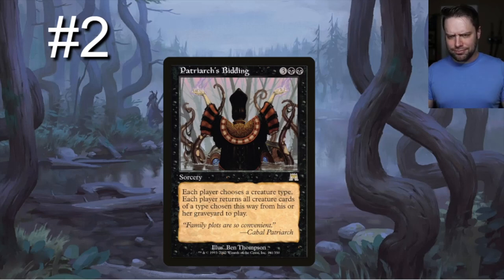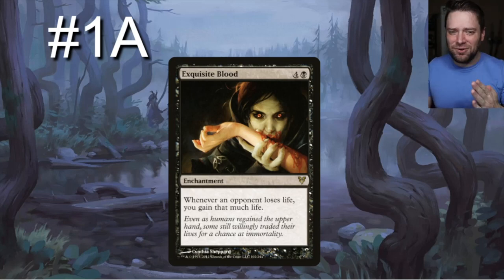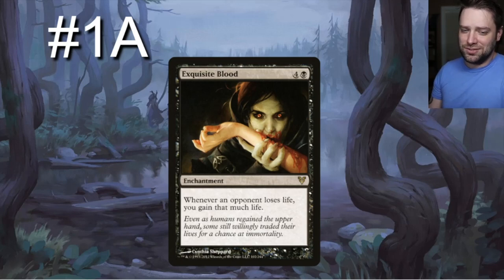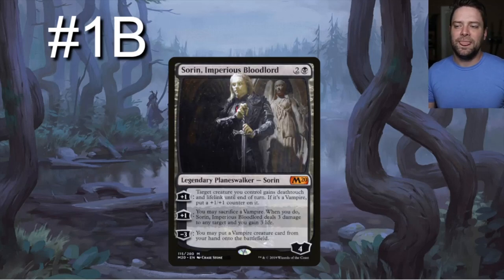Number one — and this card keeps popping up in all my lists: Exquisite Blood is a five-drop, one-black four-generic enchantment. Whenever an opponent loses life, you gain that much life. Whenever your opponents are attacking each other, you're just sitting on the sidelines gaining life. There are infinite combos with it — we'll get to that.